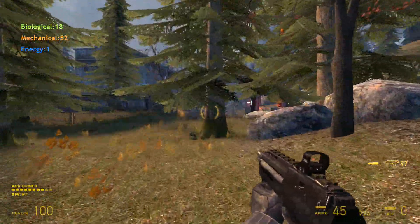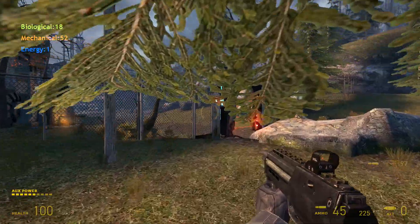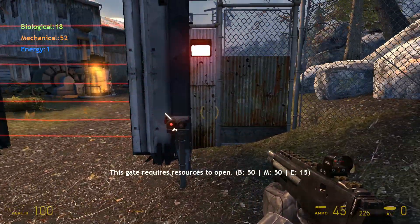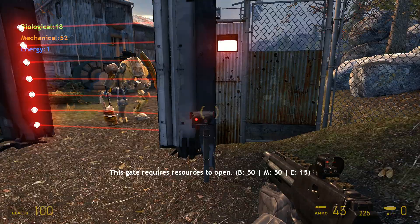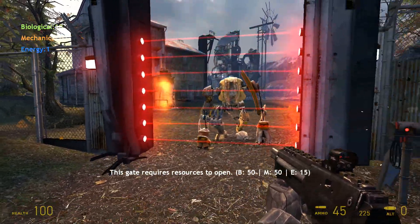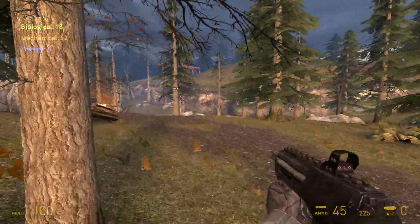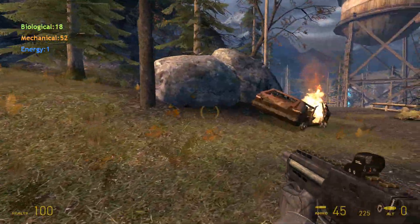The doors are over here - I'll show you Dog. There's a laser grid and it's like: you need 50 biological, 50 mechanical, and 15 energy, and then I can get to Dog. That's really cool - to get off a level you don't have to kill X amount, you just need to collect X amount.